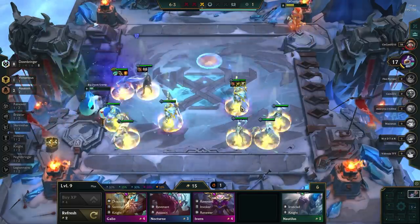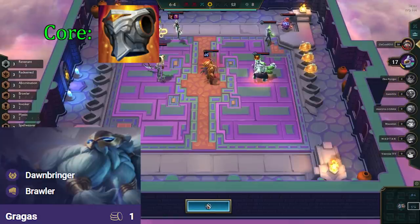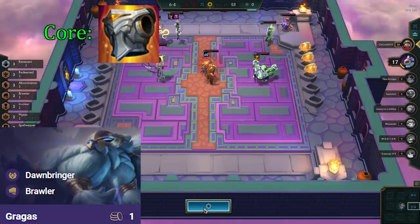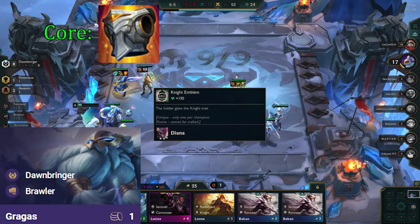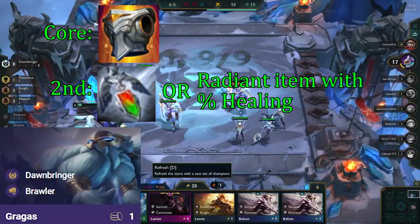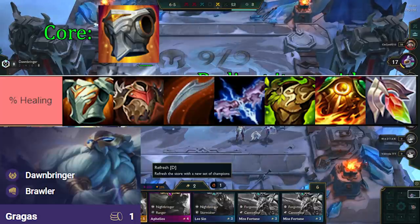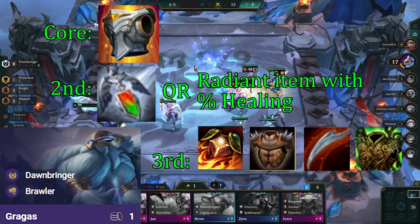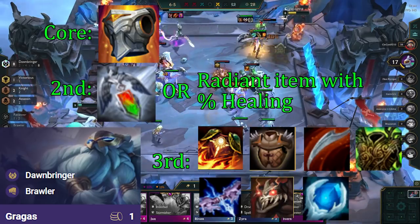After we have itemized Cossacks, we want to itemize Gragas. His items are pretty flexible, and that's why it's not a priority. The best item for Gragas is Stoneplate. Since we will be solo frontlining Gragas, he will get a bunch of value from this item as many people are targeting him, giving him a ton of armor and MR. With his high HP and healing from Dawnbringer, we get a boatload of effective HP, making it by far the best item on Gragas. The second item wants to be Redemption or a Radiant item with percentage healing. The third item wants to be Sunfire, Bramble, D-Claw, or Warmogs. Some okay alternatives for the third slot are Ionic Spark, Titan's Resolve, Frozen Heart, or Zezirat.